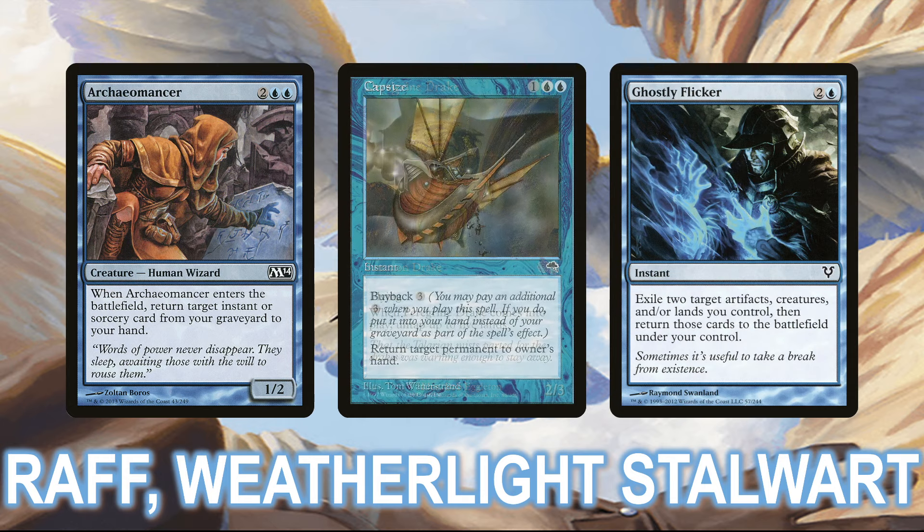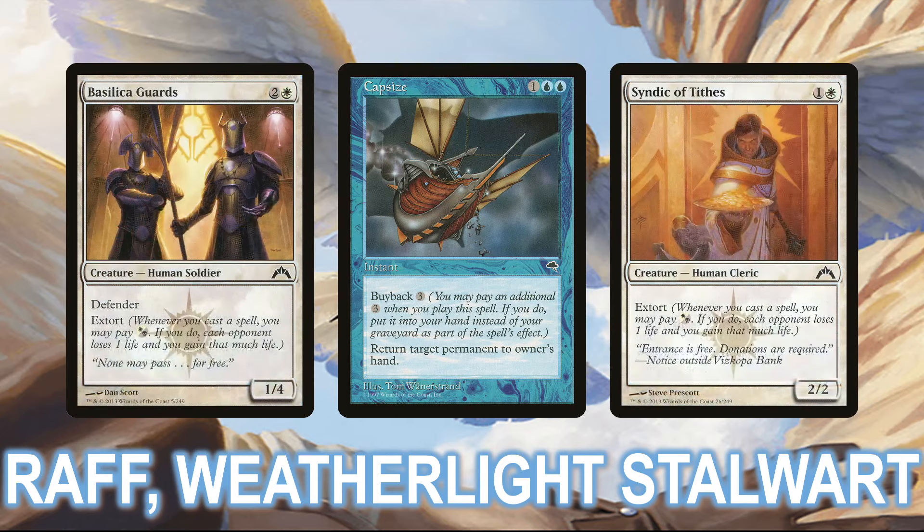If you have a Capsize, you can cast it with buyback to bounce every single permanent your opponents control, including lands, back to their hands. But more efficient is to use an extort creature like Basilica Guards or Syndic of Tithes, to extort off of each copy of Ghostly Flicker, draining the table out and winning the game on the spot.